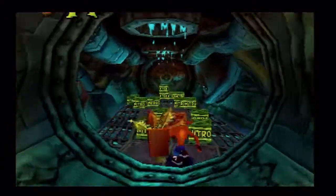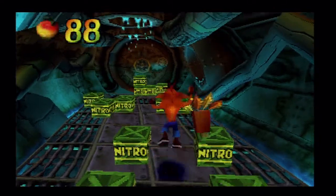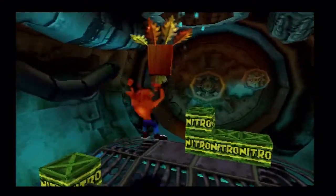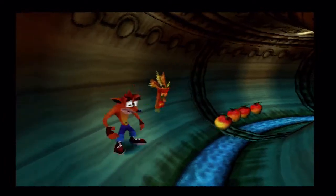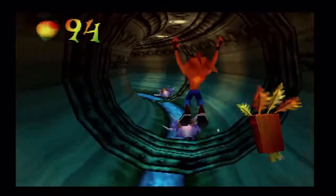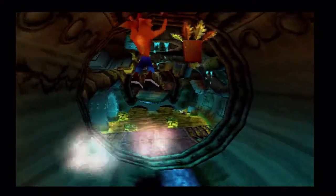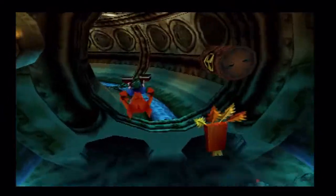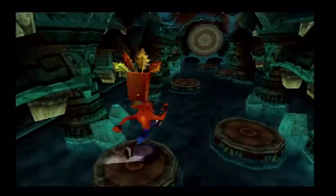First things first, we want to sidetrack over to this pathway here. It looks like a very empty room filled with explosives, but that's actually an invisible room — that door has no collision detection. Run through the door and you'll gain access to this pathway here. This pathway is very important because this will lead you directly to the green gem of this level.